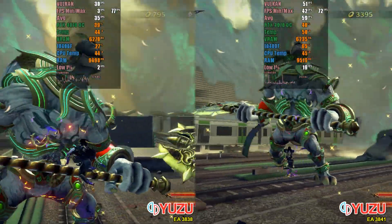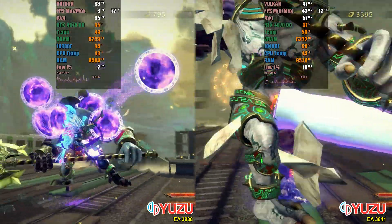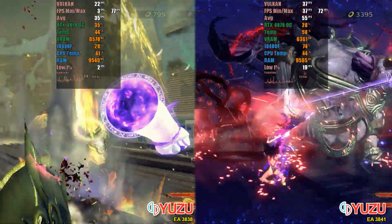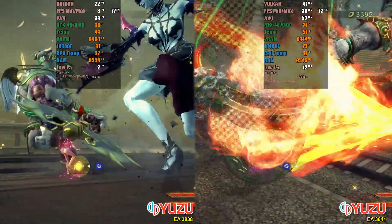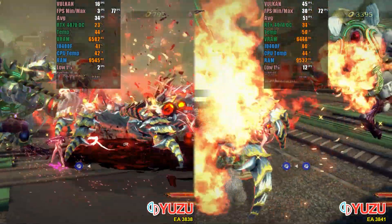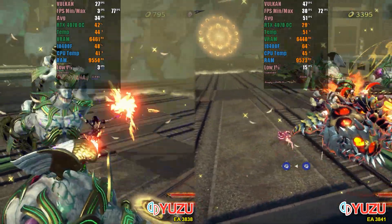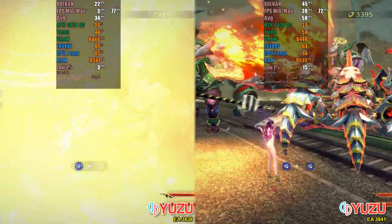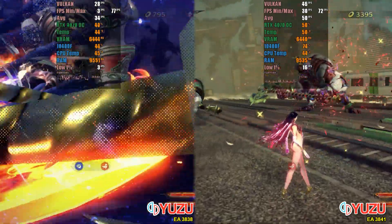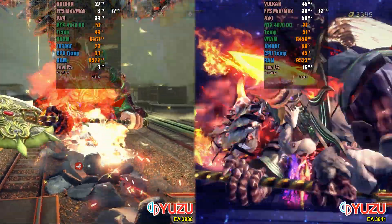Surprisingly, right in the test of the first area of the game, where we encounter two massive enemies in a wide environment, significant gains are already noticeable. The frame rate has increased from 22 FPS in version 3838 to 44 FPS in version 3841. Stutters are practically non-existent now, with the 1% low increasing from a surprising 3 FPS in the previous version to 19 FPS in 3841. It's important to mention that the shaders were already compiled, as I had played this part before.